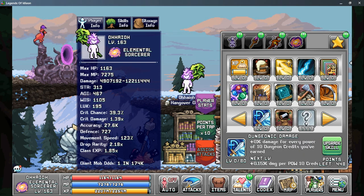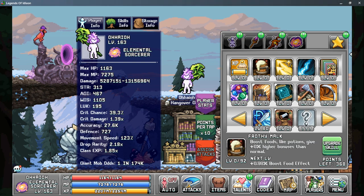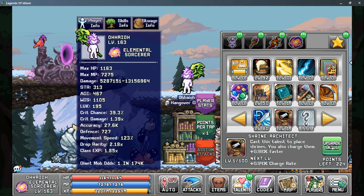Let's move on to Star Talents Tab 2, and your first priority here should be Dungeonic Damage. This is one of the largest damage boosts from your star talents, and it's based on how many dungeon credits you've earned. So the more dungeons you do, the more damage that this will give you. Let's go ahead and max that out, and then your next priority should be Frothy Malk to get more out of your foods and potions. After this, everything else is very optional, and I usually choose to put my points into Telekinetic Storage for more carry capacity, and then always one point into Printer Sampling and Shrine Architect for my shrines.